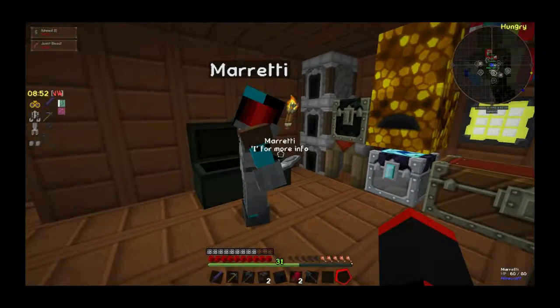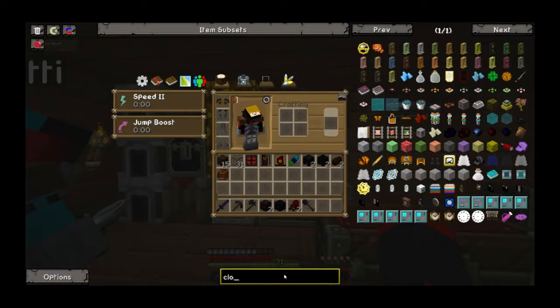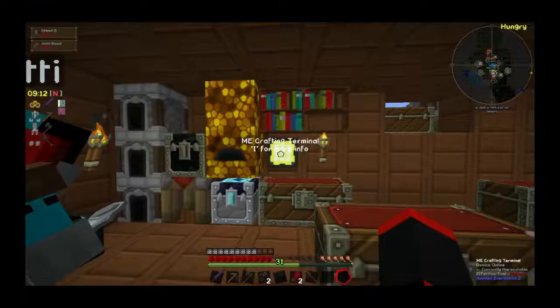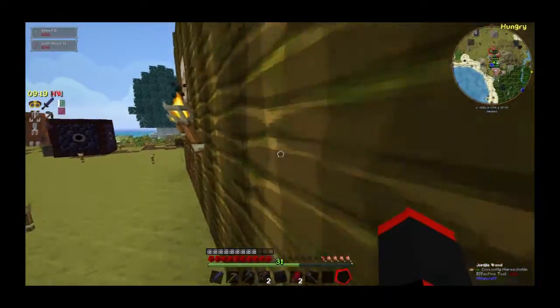Do we have redstone clocks? Actually, yes — right there. Redstone clock, Extra Utilities. Perfect. You could use these to auto cast ores into blocks, or anything you're doing.